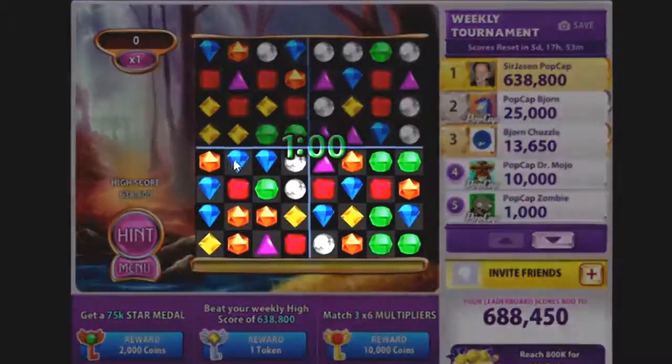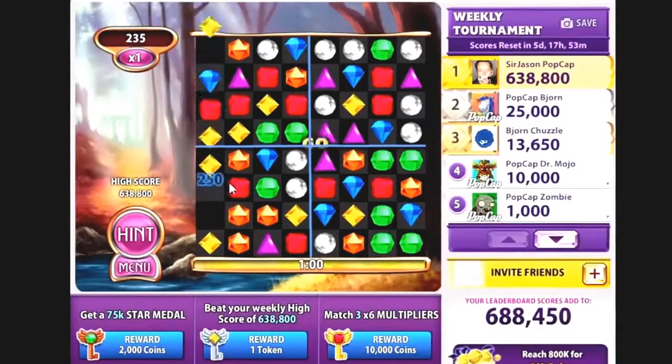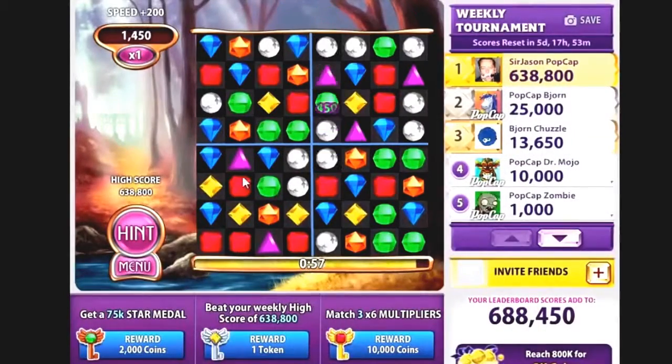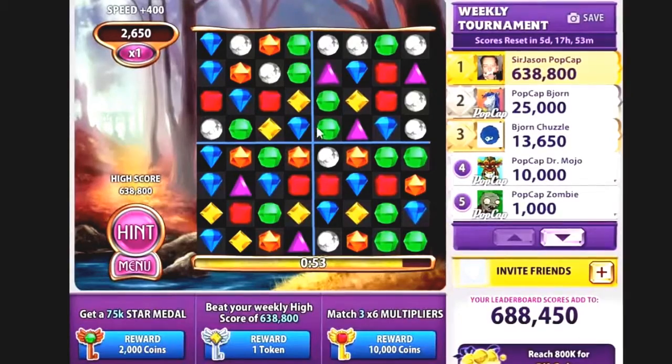As soon as you click Go, look for a match in the bottom two quadrants of the game board. Don't wait for the gems to finish their swap. As soon as you've made your move, start looking at a different section of the board. Keep moving between the quadrants as you make your matches, and don't slow down.